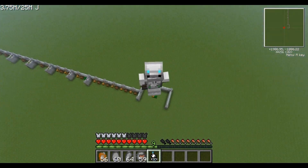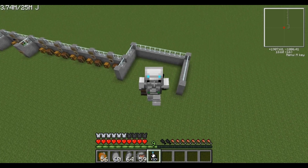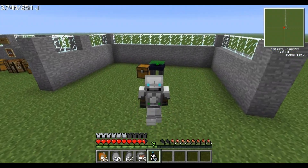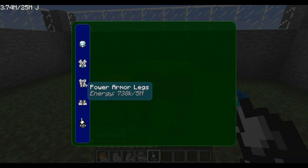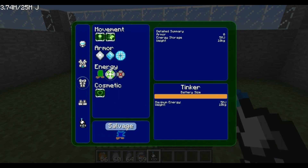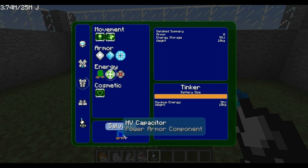That basically shows you guys how to use the tinker table, how to upgrade it, and how to salvage the components should you ever need to. All you need to do is click on the part that you already have in there and you can salvage it. Bearing in mind, like I said before, there's a 10% chance that you'll lose that component — not the piece of armor, but the component that you've put in.